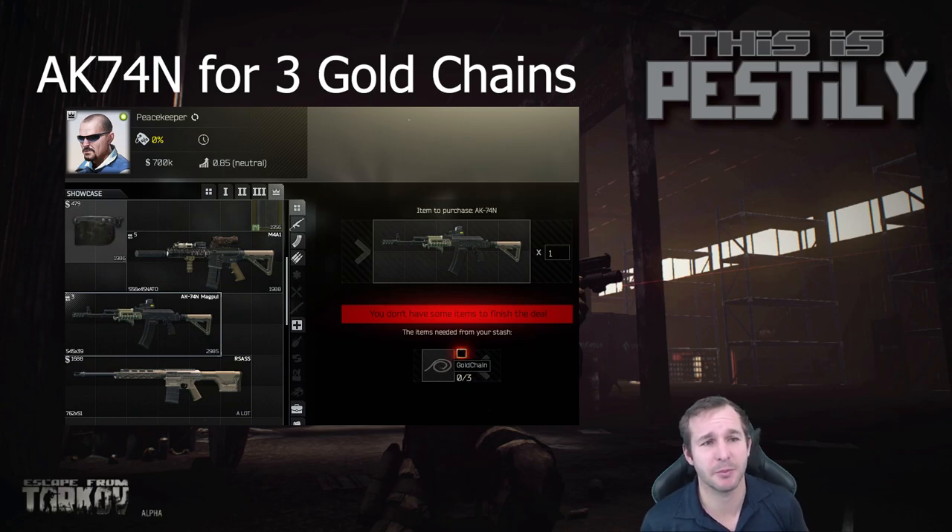Next we have the AK-74M from Peacekeeper 4. This was the way I got my 60-round AK mags when the patch first hit — I think I was getting them on the second day. For the three gold chains, you've pretty much got two or three options. There is still a trade for Ford Armor — I'll get into that soon — but effectively this is an option if you want to use gold chains, since a lot of people don't like Ford. You can actually get yourself an AKM that's pretty well kitted out. It also sells for a considerable profit: you'll make an extra 14,000 rubles over selling your gold chains to therapists.